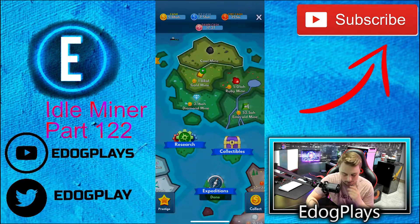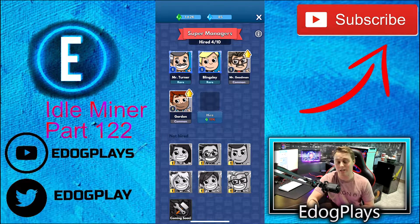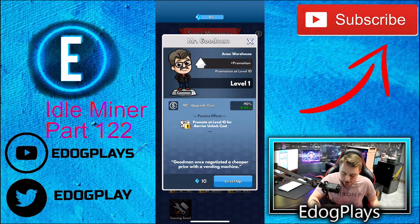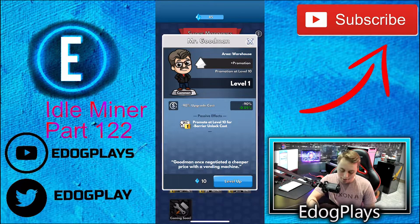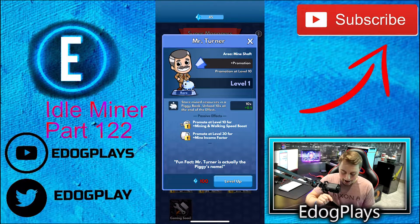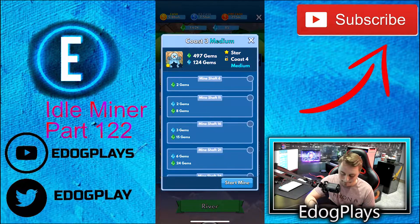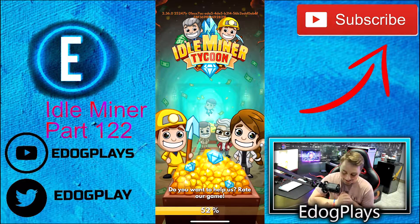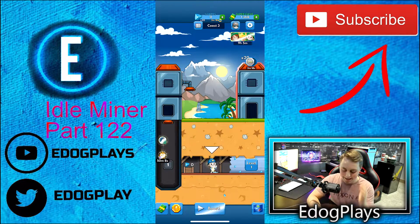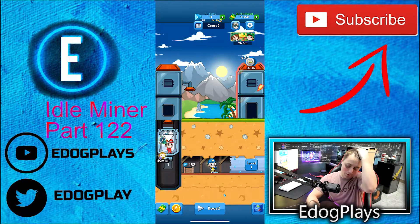Now we'll go ahead and purchase the Coast 3 mine shaft and start that in a second. First I want to check our super managers — we need 19,000 of them and we're far from that. We can level a few up: minus 90 upgrade cost, 5 times mining and 5 times walking speed boost — that one's really good. I'll save the gems for now and continue the mainland. It's so exciting — mainland is so good, I could play this for hours and hours.